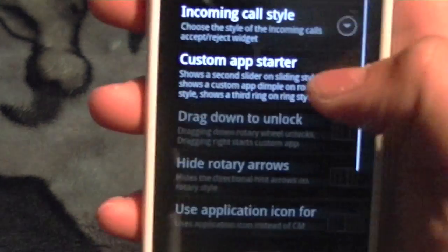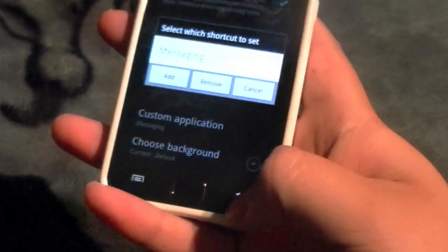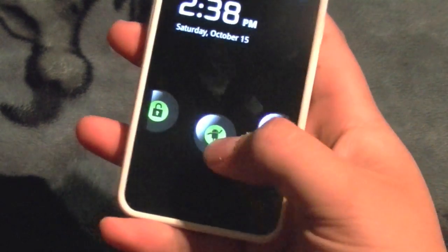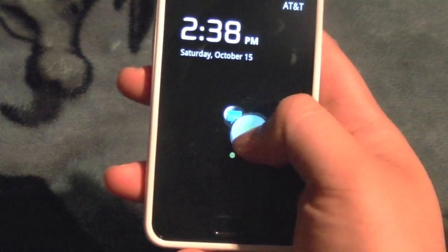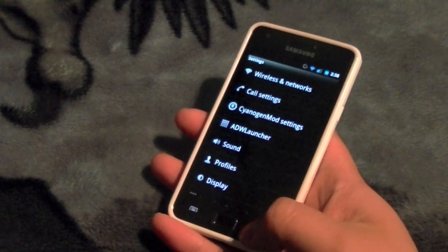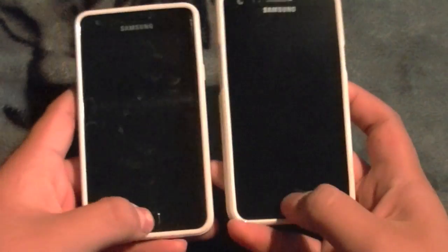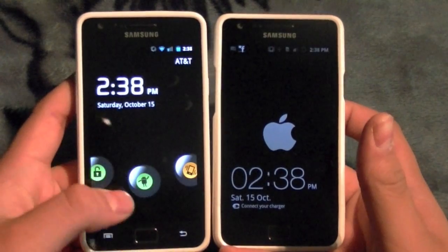You also get a custom app starter — I have it set as messaging. So when I lock it, I drag to the messaging app and I'm brought straight into messages. That pretty much sums it up for CyanogenMod 7.1 — there aren't many changes, but if you own a Galaxy S2, I will compare TouchWiz and CyanogenMod.